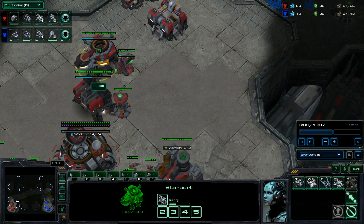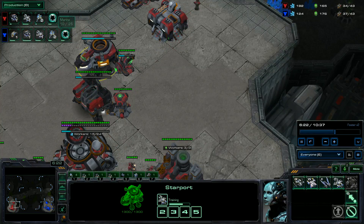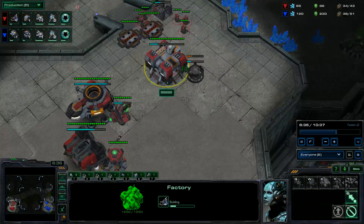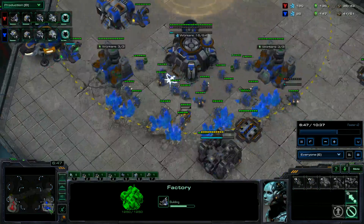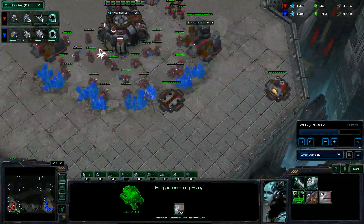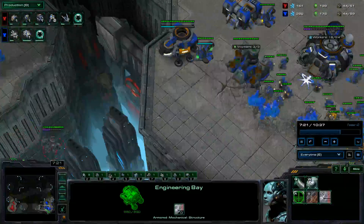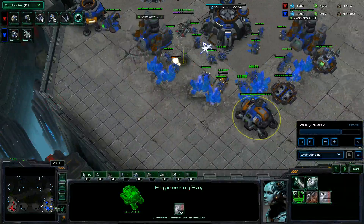Whose Banshee is slightly ahead? I believe his might be. Yeah, it looks like my cloak is a little bit faster, but his Banshee is a little bit faster. I have a reactor, so does he. He's going to be building a tech lab, so am I — pretty much we have identical builds here. My supply is slightly ahead of his, and I'm also going to be having an engineering bay. Does he have an engineering bay? No, he doesn't. I figured he could be doing something crazy with Banshees, so just in case I do have this engineering bay.